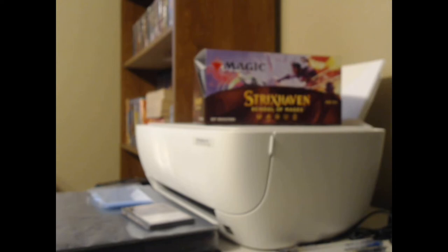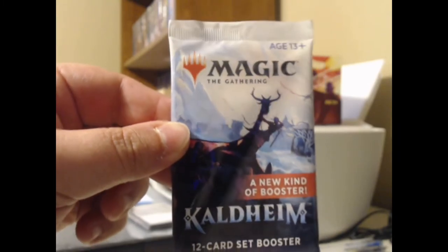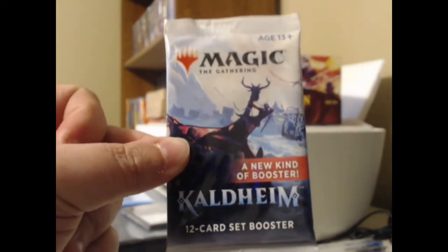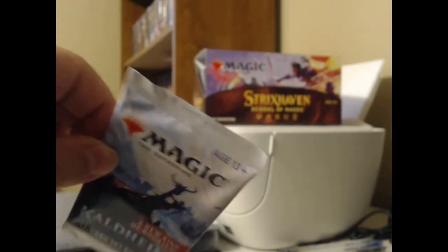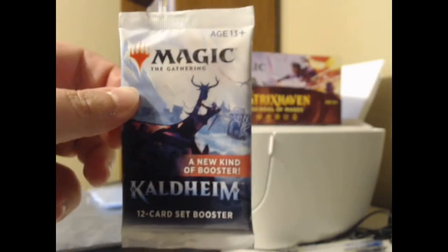Howdy y'all, I'm Around the Wheel and you're watching Uncle Roundy Cracks Packs. Today we have a Kaldheim set booster given to us by Mr. Little, who you may recall as the friend of the channel who gave us a Zendikar Rising draft booster — which had the most expensive rare in the set in it. So today he wants to see how a Kaldheim set booster is going to treat us. Kaldheim is a set I've really been popping off on lately.